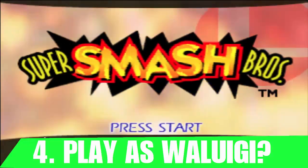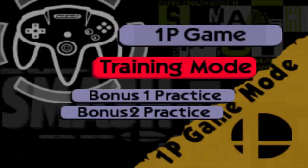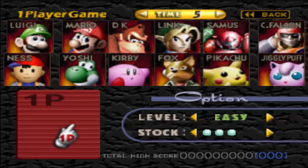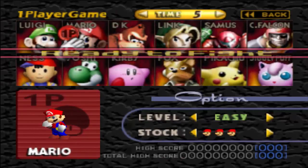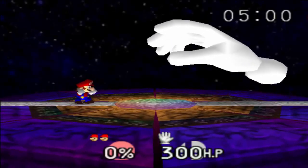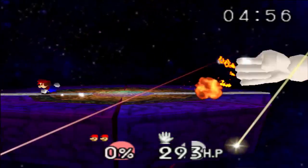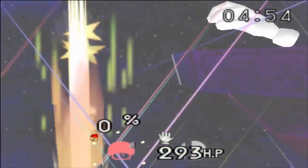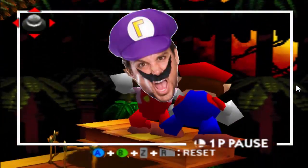For the final trick, we will be showing you how to play as Waluigi. First, what you need to do is load up your game of Super Smash Bros. 64, then go into single player classic mode. When you go to the first stage in classic mode, beat them. Continue doing this until you get to Master Hand. When you get to Master Hand, repeatedly go down, down, left, right, down, B, A, then kill yourself twice. When you load the game, you will see Waluigi joining the fight.